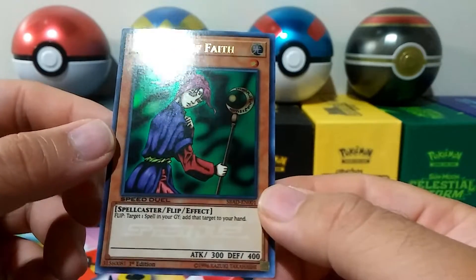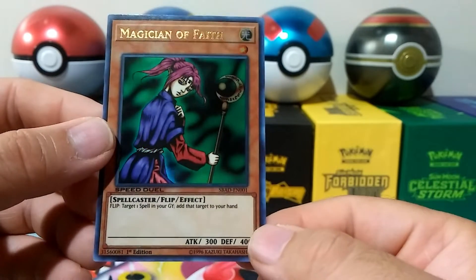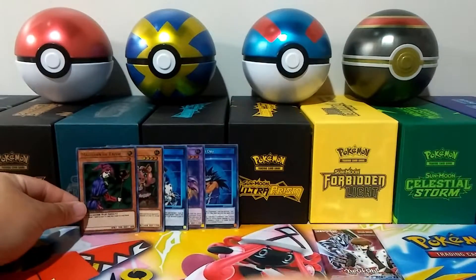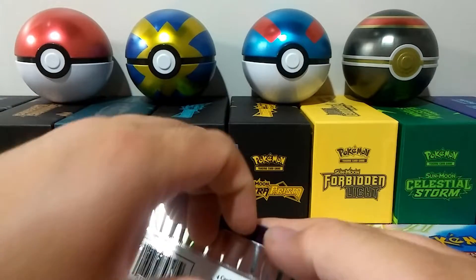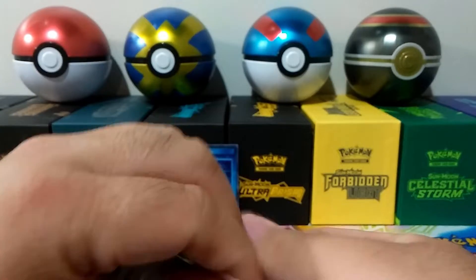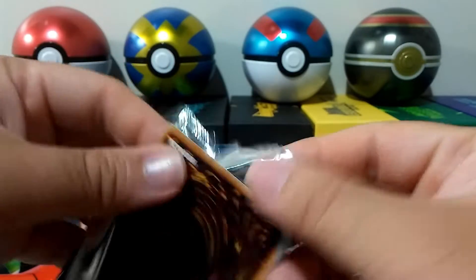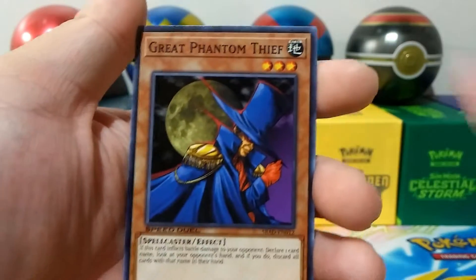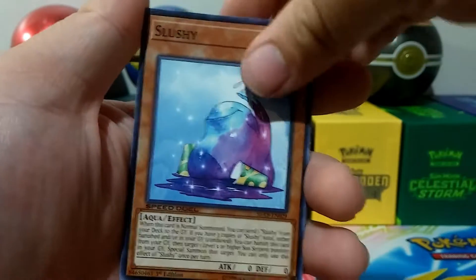Ultra rare — Magician of Faith! This is one of the cards I actually wanted. Pretty cool, I can't believe I pulled it. Last pack — probably nothing cool in here: Mask of the Curse, Great Phantom Thief, Slushy, and a Robin Zombie.